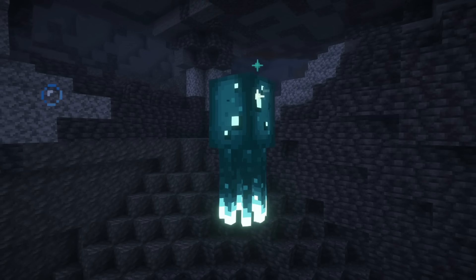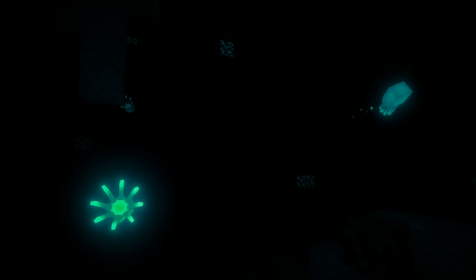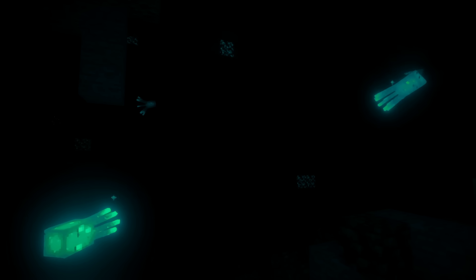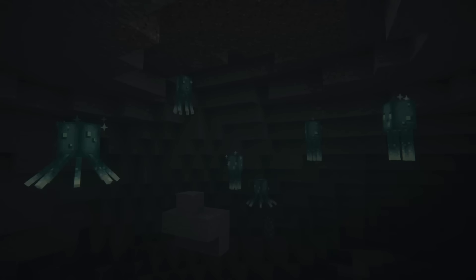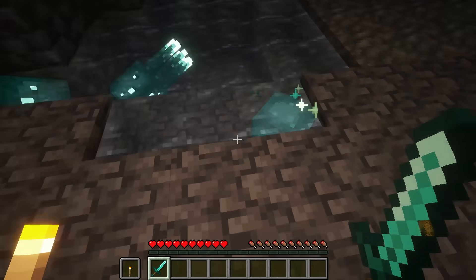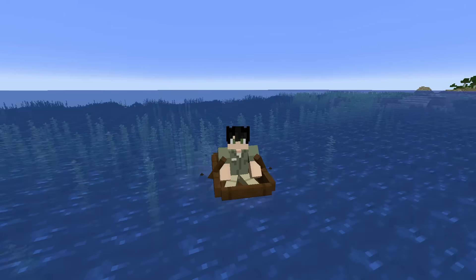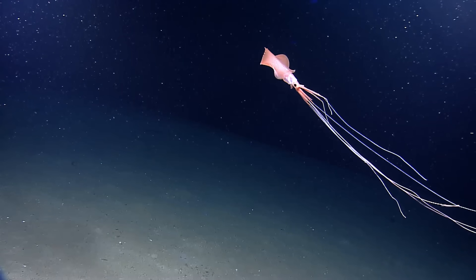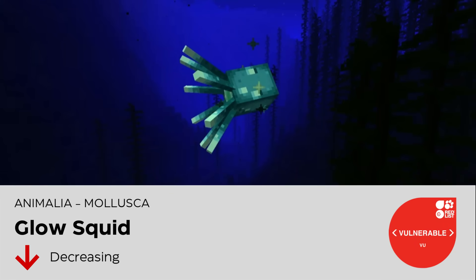Glow squid live in deep, dark waters, either underground or in oceans. Like the axolotl, they're dependent on very specific conditions, and that puts them at risk. Their populations spawn in groups of 4 to 6, so they're not critically endangered — yet. But mining, ocean draining, and players constantly hunting them for glowing sacs could cause trouble long term. In the real world, deep sea and cave-dwelling creatures tend to have pretty poor resilience. So we'll file the glow squid under vulnerable, with potential for escalation.